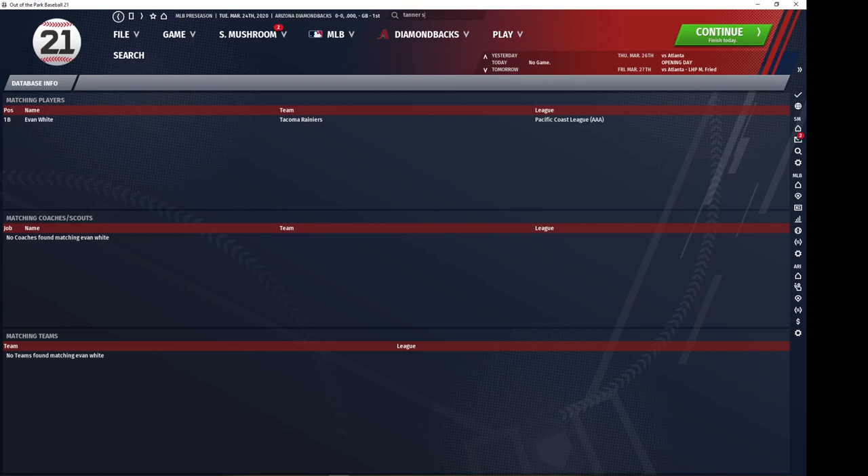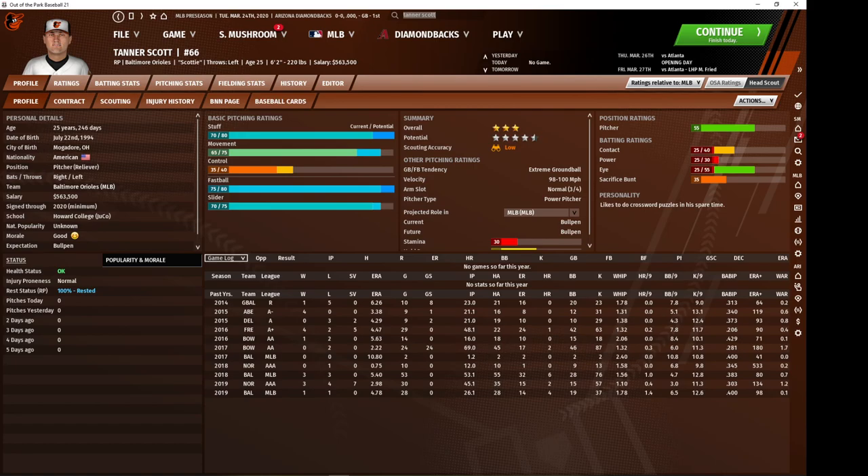Now we're moving on to our guys who are high potential all around. I'm going to head back to the Orioles and look at closer Tanner Scott. He's got lower control, which is not really my favorite thing to see from a closer prospect, but the movement and stuff combined still keeps him very effective. Very few guys have this type of profile with such high movement and stuff. He's going to walk a few guys but they're hardly ever going to come around to score, and he's going to be an effective relief option. As he trains up he will become good enough to close games.